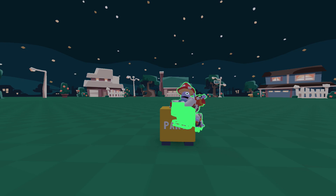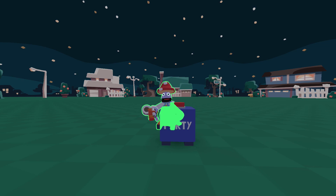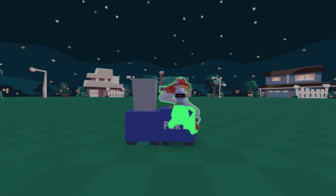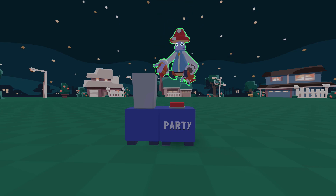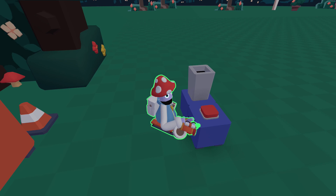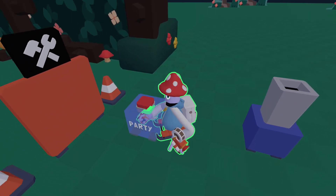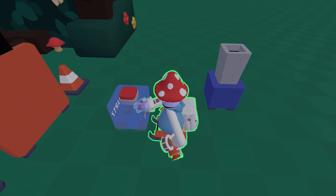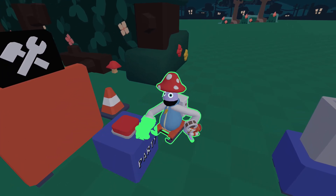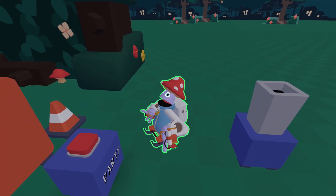For this I'm gonna do a dark blue, and then take out a cannon and color it the same color. This button activates this cannon. Now what you're gonna want to do is take the party button and just place it somewhere near the front.